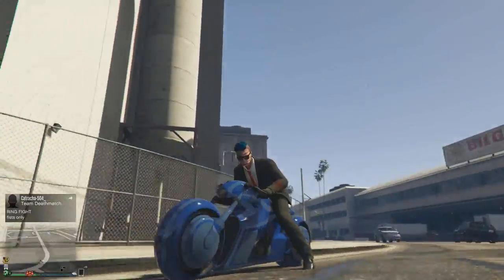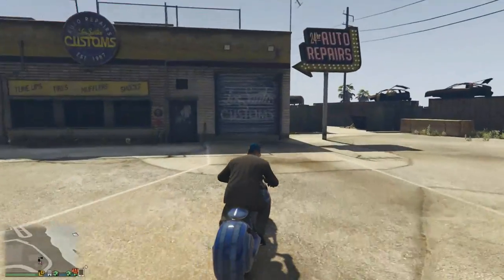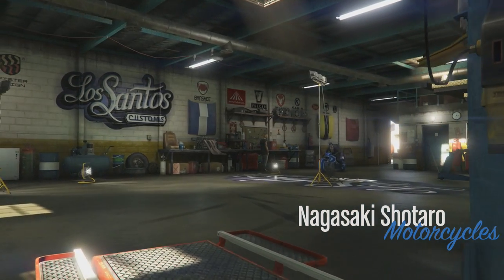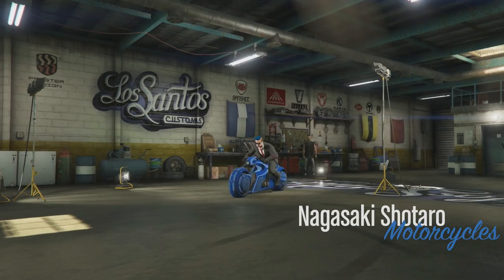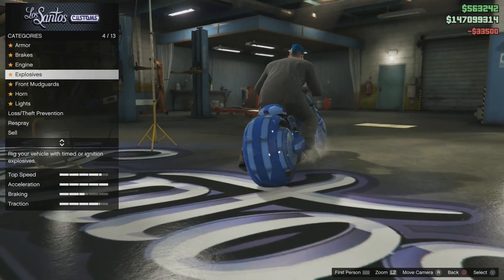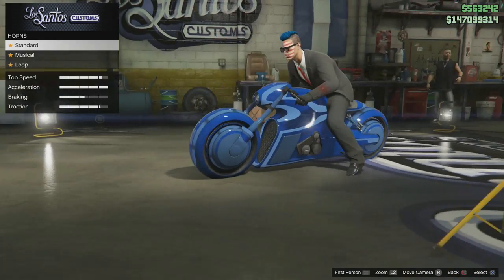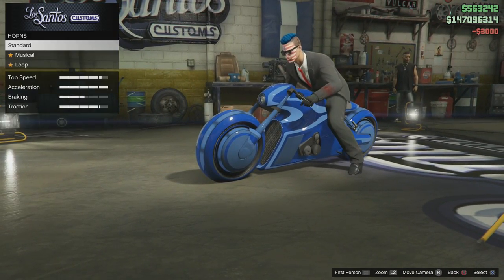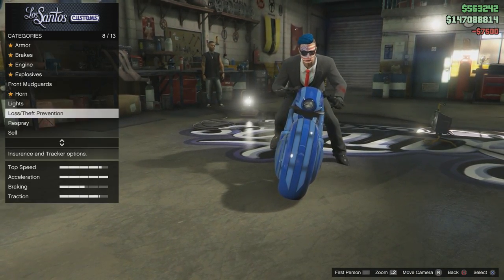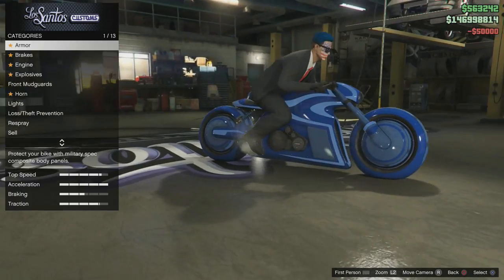It says this will light up in the night time. Let's bring it to Los Santos Customs and see what we can do. Let's put armor, brakes, engine, front mudguards — keep it. Horns. Cop. Lights. Neon headlights. There you go. Respray — we'll do that later. Transmission. Turbo. Wheels — we'll do that later.